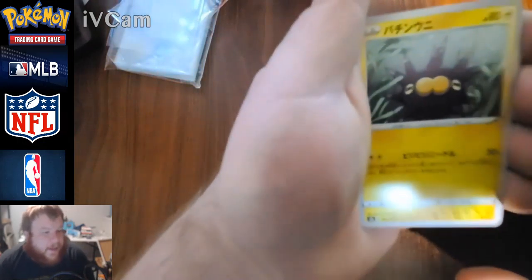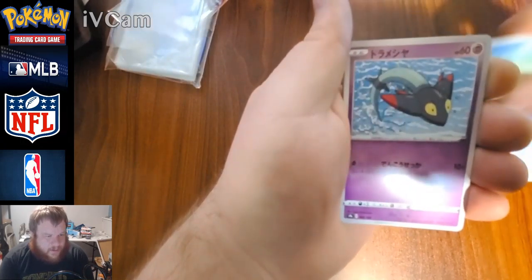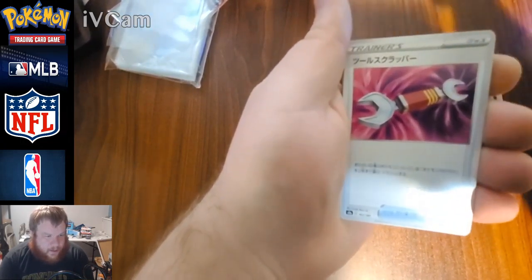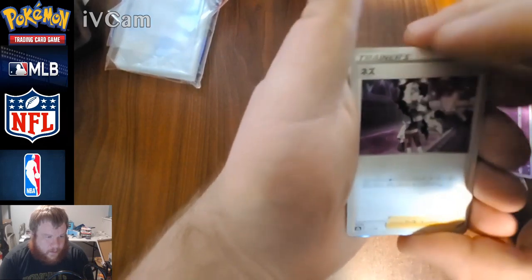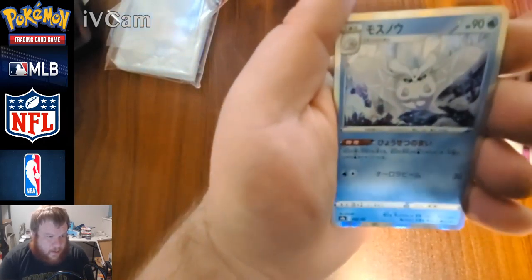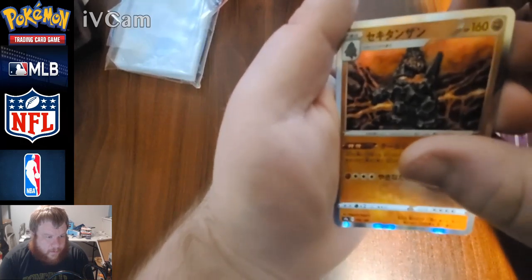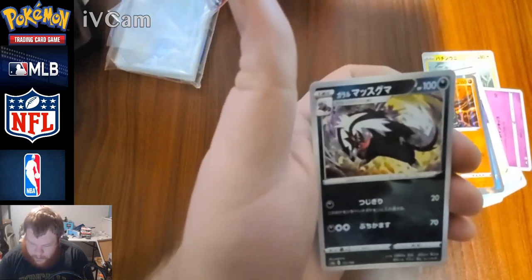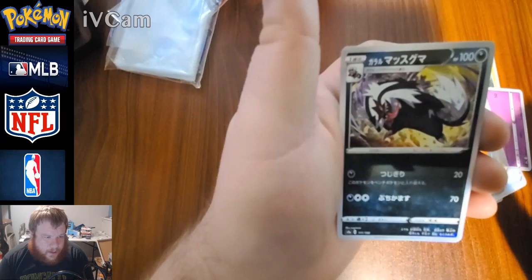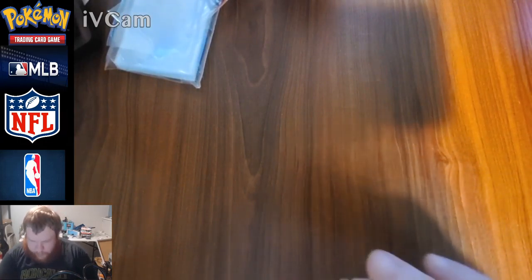God pack, god pack — nope. Carkol, Eiscue, little Dreepy, a wrench, little ice cream, Tinkatuff, holographic Frosmoth, that Coalossal, a Ditto V, and an Obstagoon or Linoone. Nothing great that pack. I got four more packs to go — I need some more shiny stuff.